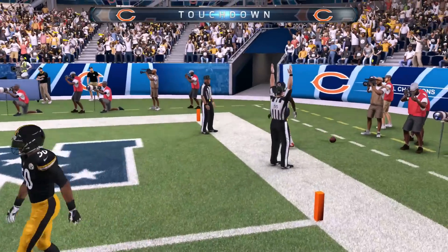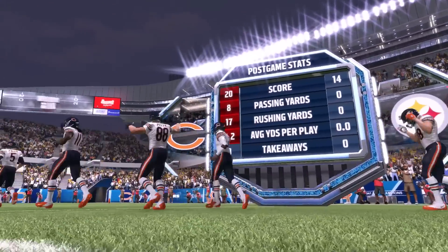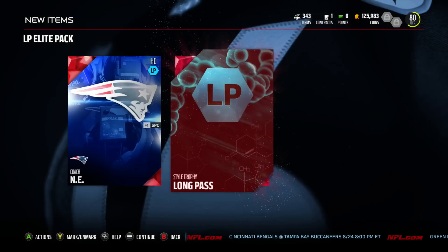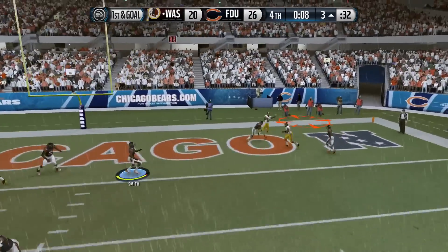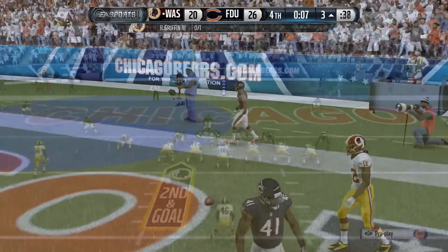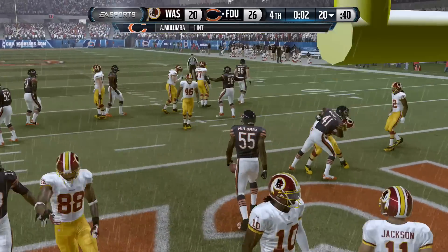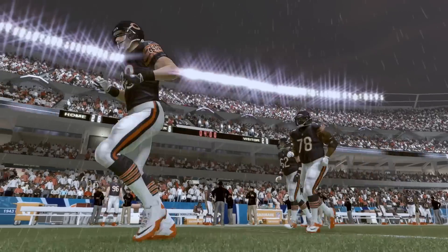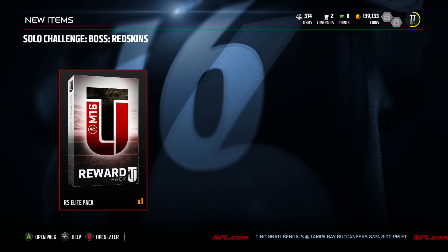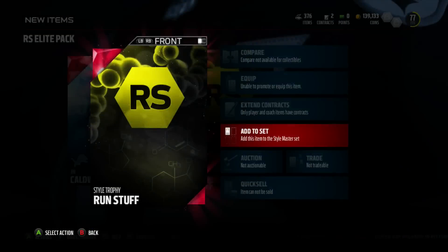One more thing I wanted to explain: to get MUT Master, you don't have to complete the gauntlet. The only thing you get from the gauntlet is a 99 Marshawn Lynch, but you still can't get him right now — you need to complete nine gauntlets and there are only four available. There was no gauntlet master requirement for MUT Master; it was only the NFL Journey and all the captains. So just note that you don't need to complete the gauntlet for MUT Master. If you hear otherwise, let me know. Anyway, that's the last one — run stuff — and we get Coach Caldwell.